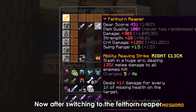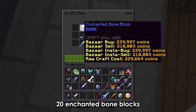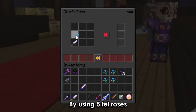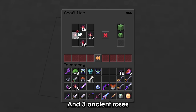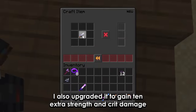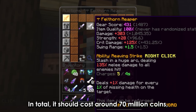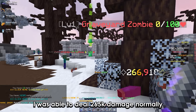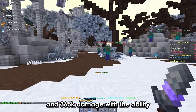Now after switching to the felthorn reaper — which requires a bone reaver crafted using 5 spirit bones, 20 enchanted bone blocks and 1 spirit sword, then upgraded using 5 fel roses crafted from 16 fel pearls and 3 ancient roses, plus 1 fel skull obtained from floor 6 — I also upgraded it to gain 10 extra strength and crit damage using bigfoot lassos. In total it cost around 70 million coins excluding other upgrades. I was able to deal 265k damage normally and 365k damage with the ability.